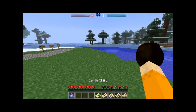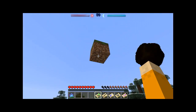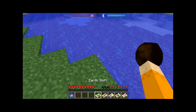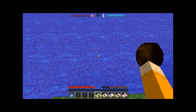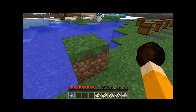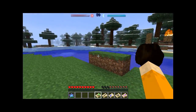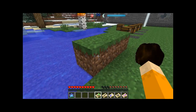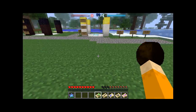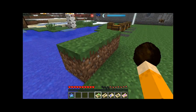Earth shift literally shifts a block of earth upward. It doesn't work through water, but on regular ground it pushes a block up by one level. This is useful for leveling terrain — you can shift grass and dirt up without waiting for grass to regrow on the moved blocks.